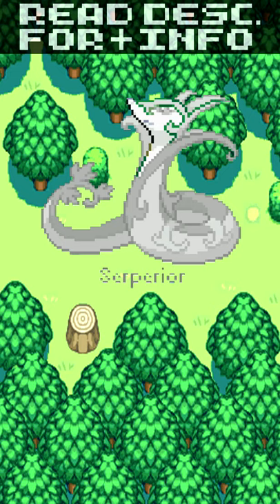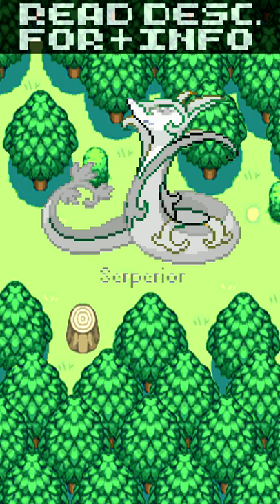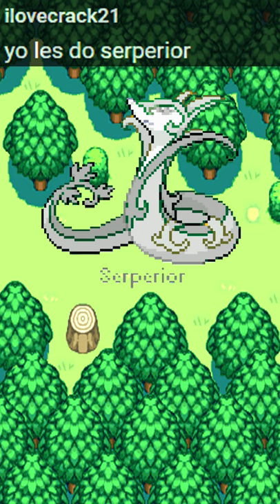Serperior, the Regal Pokémon, number 3 in the Unova Pokédex as well as the Black 2 and White 2 Unova Pokédex, and 497 in the National one. Introduced in Generation 5, it is a pure Grass-type starter Pokémon. It is also the final form of Snivy, which evolves into Servine at level 17, then into this form at level 36.